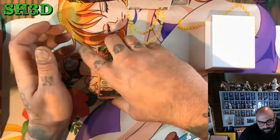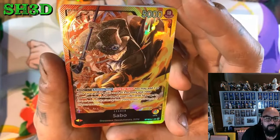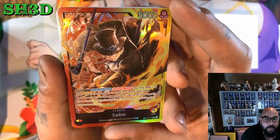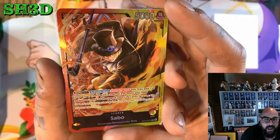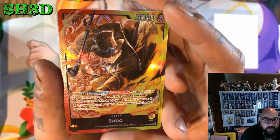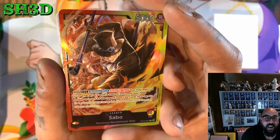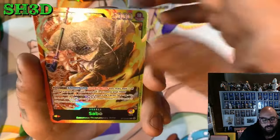We're going to take out the cards. We got Sabo first off: you may add one of your characters which costs 3 or more and 7,000 power or more to the top of your life cards face up, and one of your characters gains plus 2,000 power until the start of the next turn. That is every turn — that's actually pretty broken, I'm not going to lie.